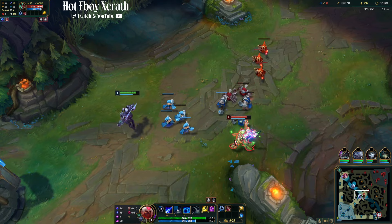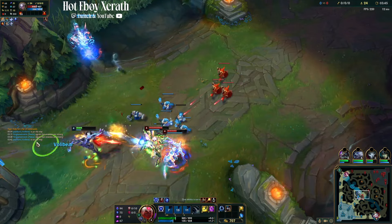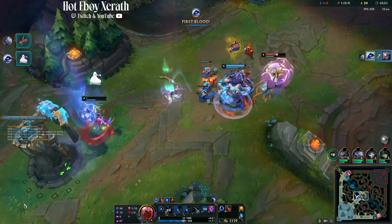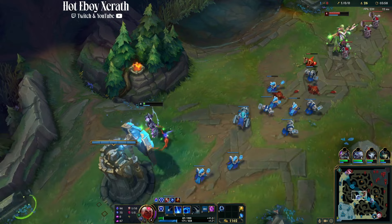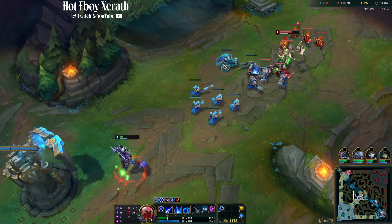A lot of people ask: don't you want to proc your passive on champions? It doesn't really matter. We got our first blood! You should always pop a potion during the fight, not at the very end — that's kind of a rookie mistake from the Xerath. But that's all good. I do have a health potion running and I do have red buff.